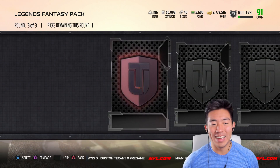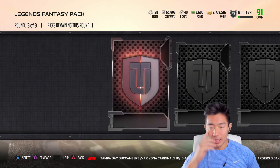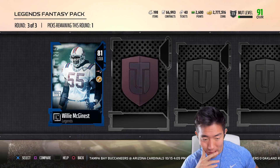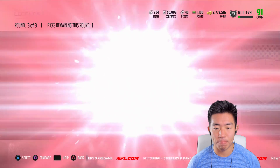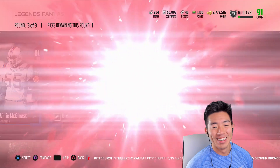Elite round — 86 Demarius, that's not bad. 87 Cunningham, that's really not bad. Legends round: 81s, 83s, 90s, 80. 93 Vic. 86s, 81s, 90s — I'm going to say 90s. Oh my God, I'll take an Everson Griffin.